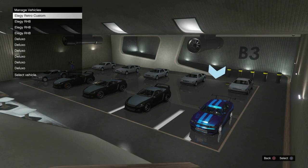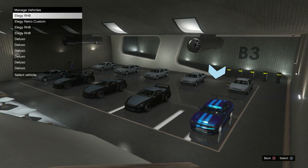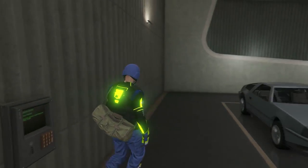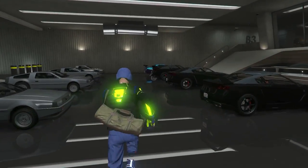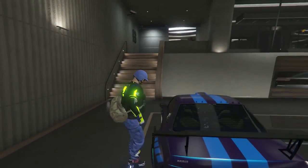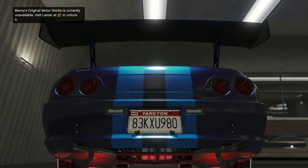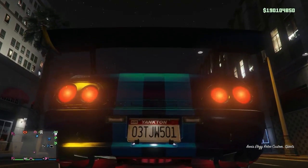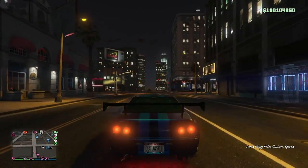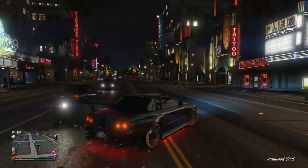Head over to the blue circle, hit right on the D-pad, and pick up the Elegy Retro on slot 1 and put it in slot 2. The cars are frozen but slot 1 says Elegy RH8 and slot 2 says Retro. Go to slot 1 — this is the car we're duping. Drive it out. Remember I said no custom plates — right there, plate KXU. Once I drive it out, the plate changes. There we go: TJY — that's our brand new plate on our brand new duplicate.